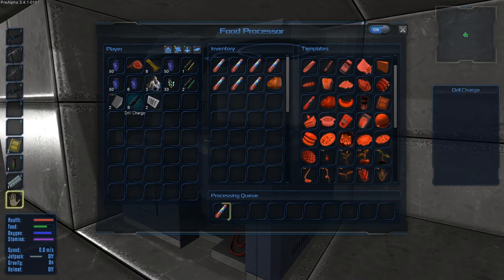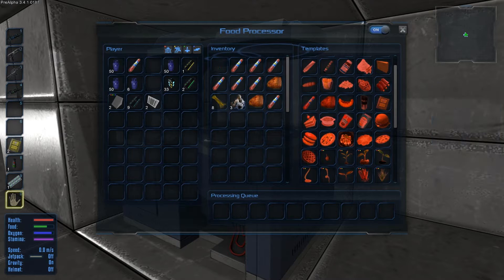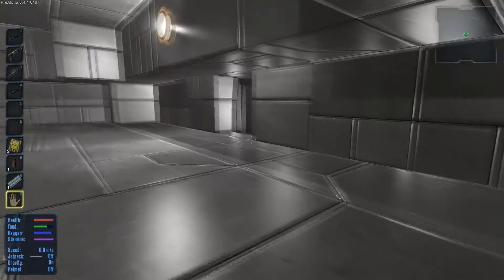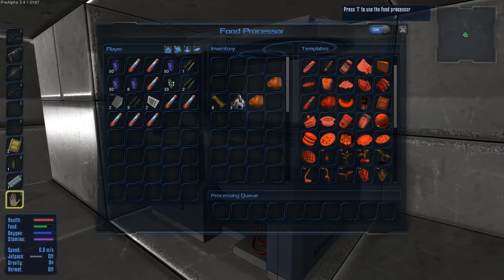One more sausage. Another ham. What we like for food, we're nearly full anyway. I'm looking forward to this. The space is immense in this game. Let's put all that in there. I need a first aid kit. Do I need a first aid kit? I think I need a first aid kit.